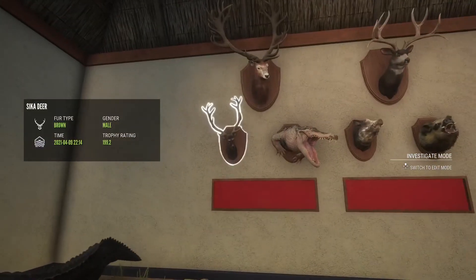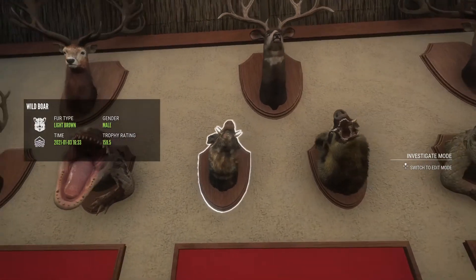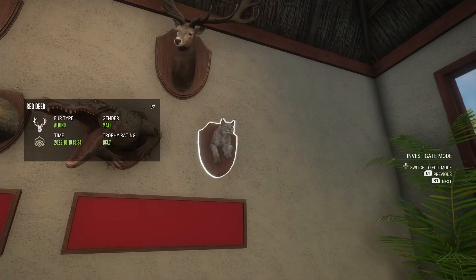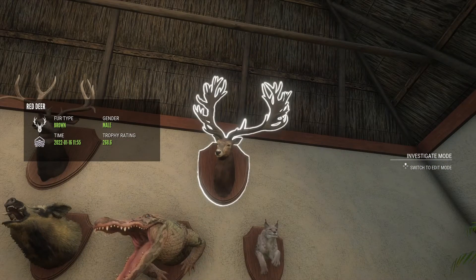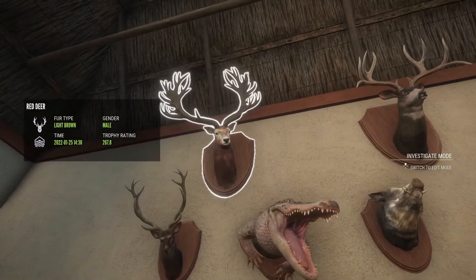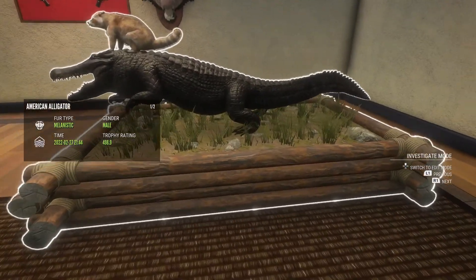Over here we have my only diamond sika deer, a gold piebald alligator, max-scoring wild boar, max-scoring feral pig, another piebald gator, my first diamond lynx, my biggest diamond red deer 268.6, my first ever diamond mule deer 323.1, and my second biggest red deer 267.8.